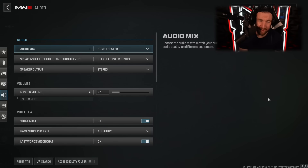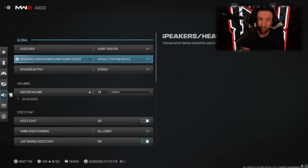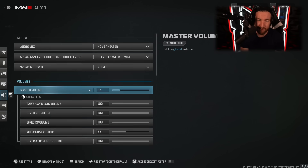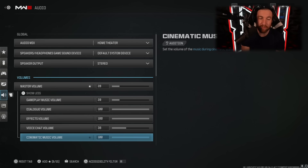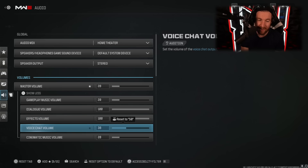For audio, I have mine on home theater, but I don't find it makes much of a difference. Choose whatever device you're using — headphones, home theater, etc. Speaker audio I have on stereo. My master volume is way down at 20 because I find this game incredibly loud. I would turn down the gameplay music volume because it will make it so you can't hear anything else. Same goes with cinematic music volume — especially in search and destroy when the round timer counts down it gets really loud and you can't hear any footsteps. You don't want that. Effects volume is going to help you in game. Voice chat I have turned down because some people's mics are very loud.